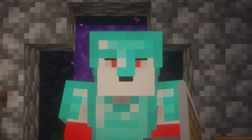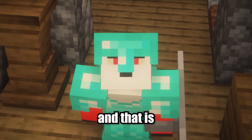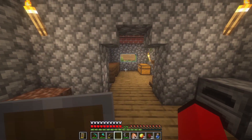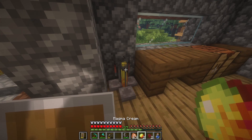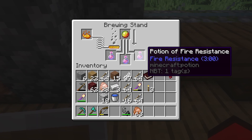We have some food ready, but there is one more thing we need in order to defeat our first dragon, and that is a potion of fire resistance. Time to go to the nether. Coming back from the nether was successful. We have our brewing stand. I got a glass bottle with water, nether wart, some magma cream. Let's make some fire resistance potions. And voila, we have some potions of fire resistance. Let's take these.